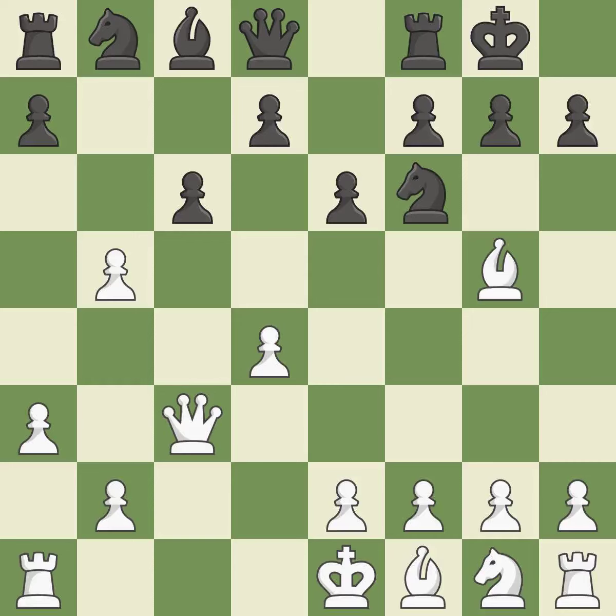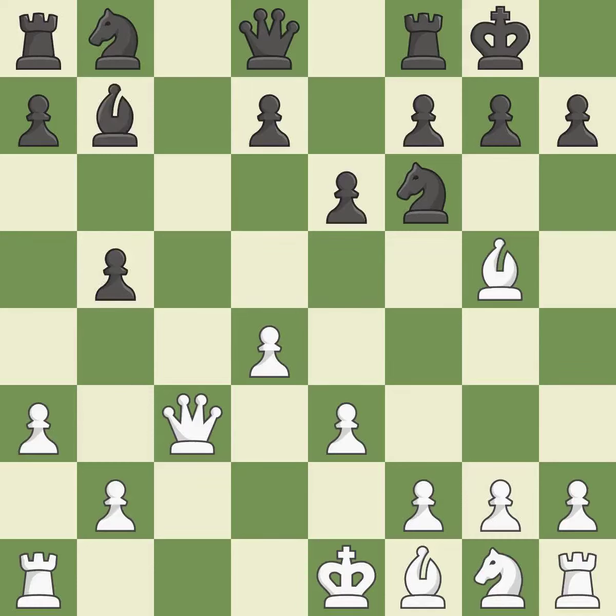This pins a knight, which restricts its mobility. This threatens to pin a pawn. This stops the opponent from being able to pin a pawn. This exposes an attack, threatening a pawn. By moving a bishop from its initial square, this activates it. This develops a knight from its starting square, activating it.